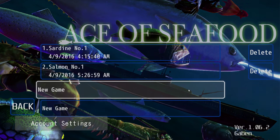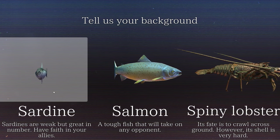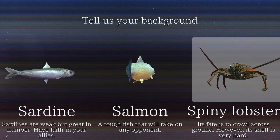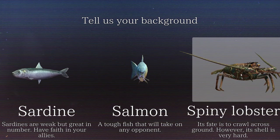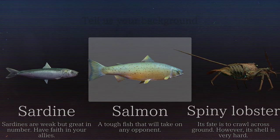So let's go ahead and get started by creating a new game, and then we're gonna choose a fish. We have a couple of different options: a sardine, salmon, or spiny lobster. If you choose sardine, you are a weak fish but you have many allies. If you choose salmon, you're a stronger fish but you have fewer allies. If you choose spiny lobster, you're stronger but you have even fewer allies. Also, the spiny lobster is a lobster which can't exactly swim, so I want something that swims. So I'm gonna go with the salmon as my fish of choice.